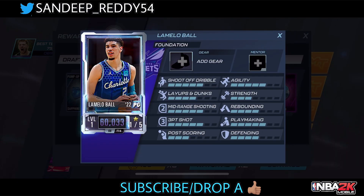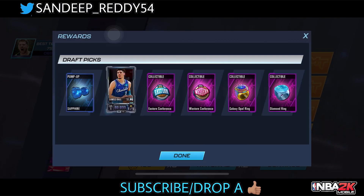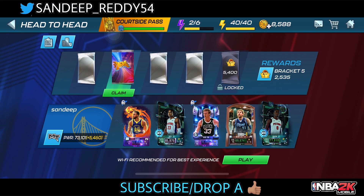Four picks and — oh my god, look at this! I actually pulled LaMelo Ball — the obsidian LaMelo Ball! Wow, that's my second obsidian card from the draft board. I thought it was gonna come from the tonys or from head-to-head, but magically I pulled one from the draft board — that's a big, big W!